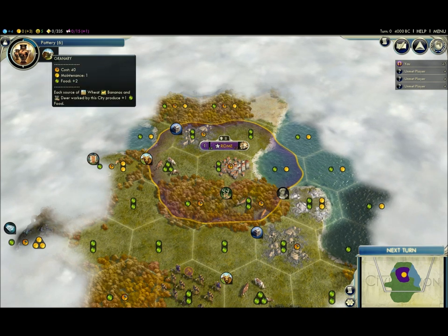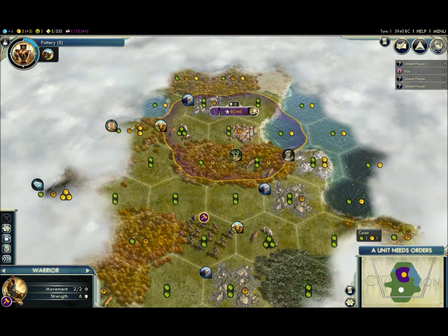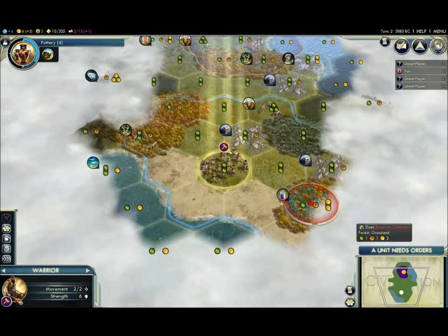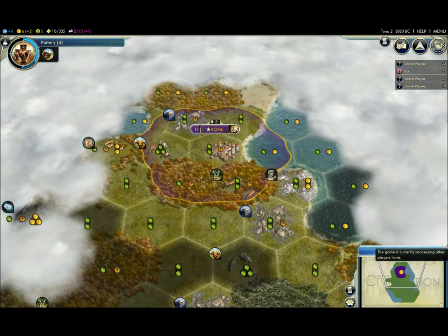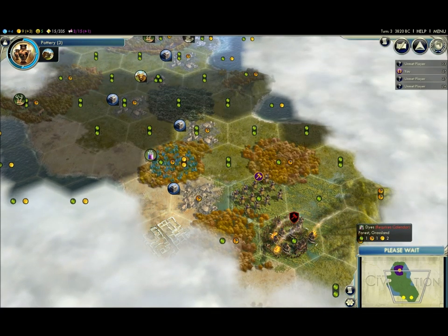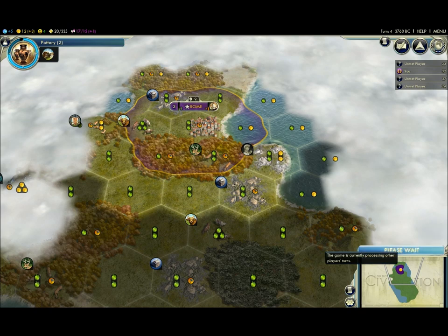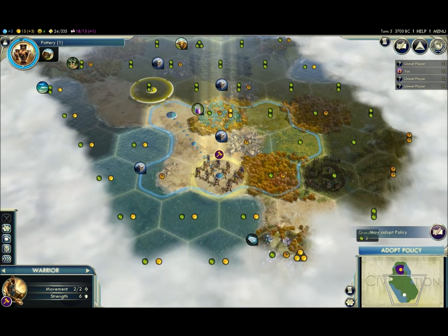Deer's the only one that's going to be affected by the granary, but still, granary is one of the best things to get early on. So now we're just looking around — we find some dyes, so this might be a good spot for a second city if I need to expand. Just continue to check out what else is here. We see there's some gems down here, but I'm going to explore up left.